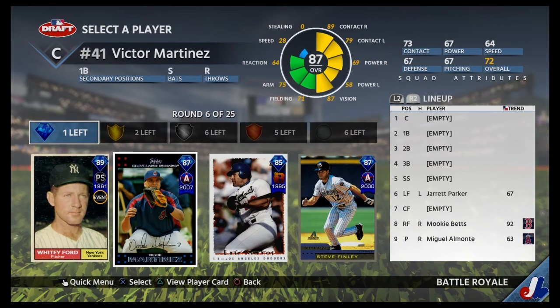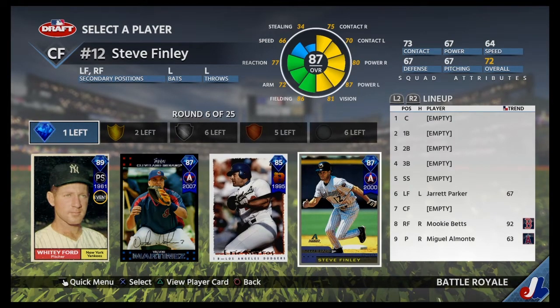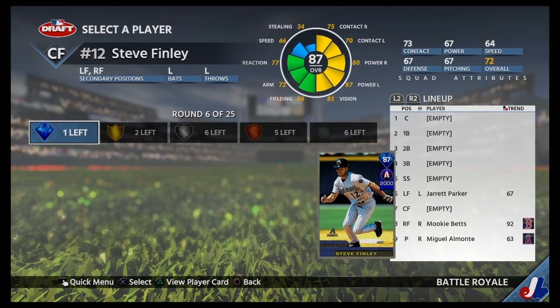This is our last diamond round. We have V-Mart, Eric Karos, Steve Finley. We can take him in the outfield — he has solid contact and solid pop. Yeah, we'll take Steve Finley that round.